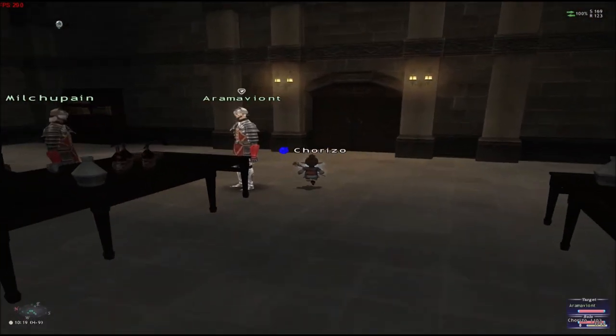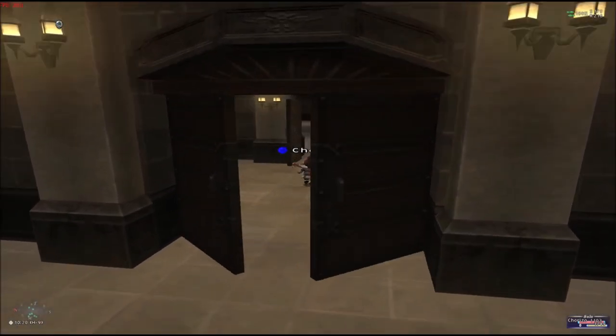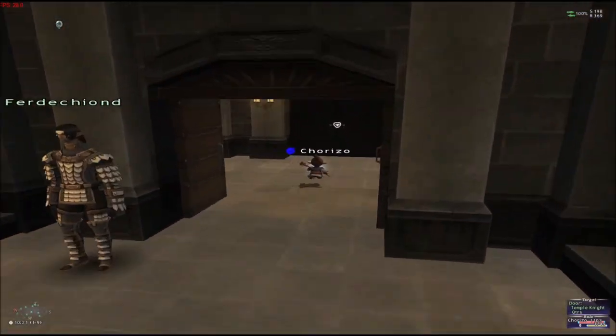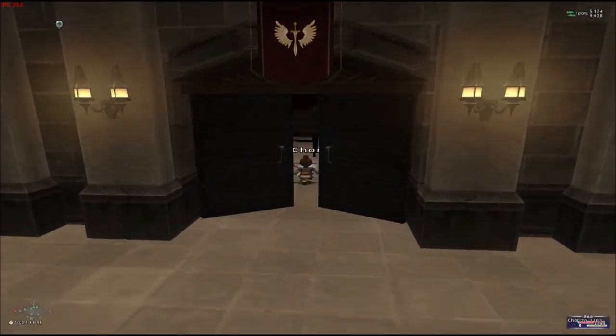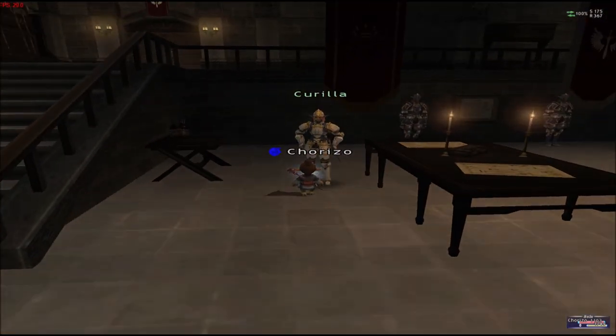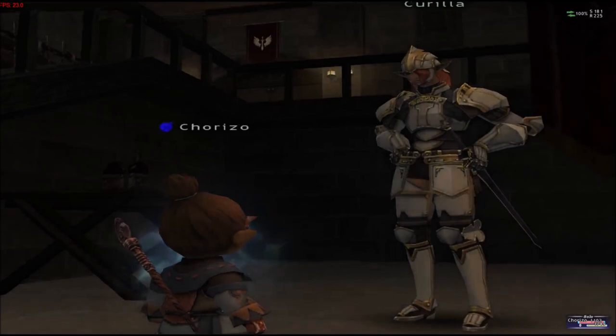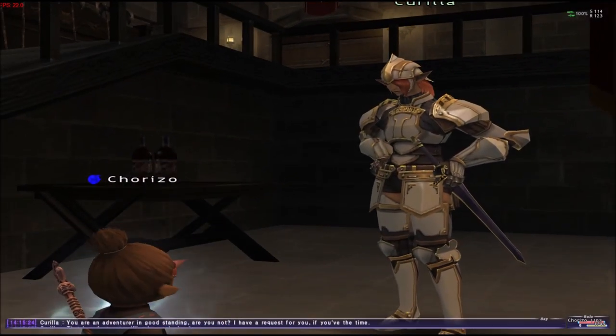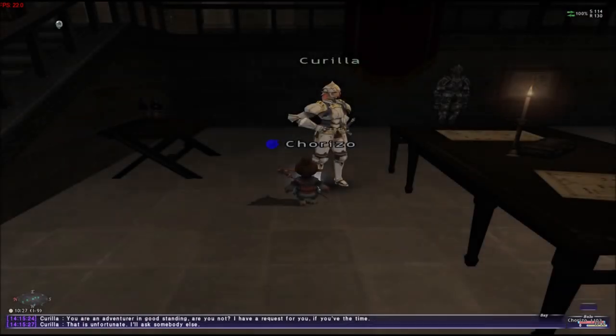We talk to Rahel, and then we're gonna go and talk to Kuriya, who is in the opposite door from Rahel. We're gonna have a CS. She's gonna give us a key item. We're gonna need three key items — the key item that we get from here and the one we're gonna collect.